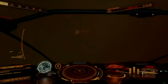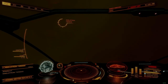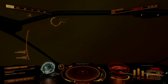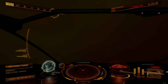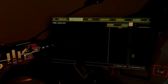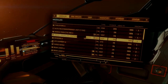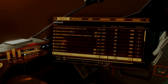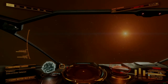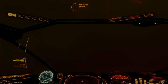Maelstroms also impart a turbulent effect on approaching ships. This effect is subtle along the fringes but ramps up along with the caustic damage farther in. Ship thrusters struggle to compensate for this turbulence in the deepest parts of a maelstrom with flight assist on, and are much harder to control with flight assist off. This effect is similar in nature to the turbulence encountered within a neutron star jet cone, and will render careful shot placement and precision maneuvering much more difficult, especially at high speeds.